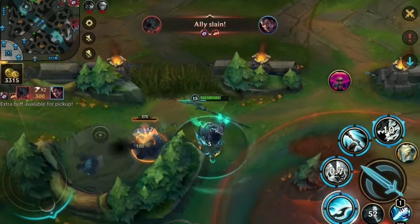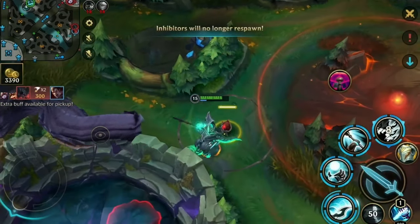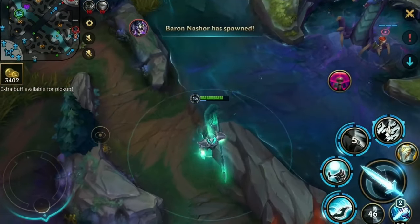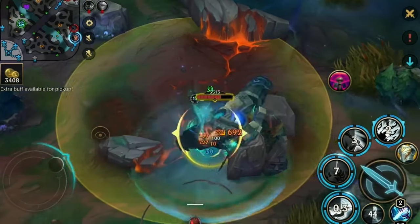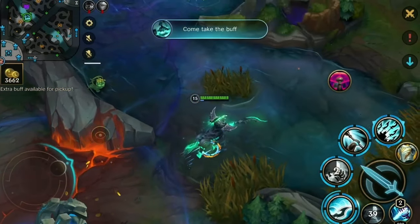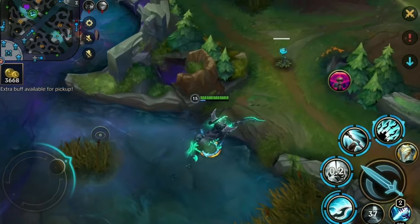Take the Blast Cone so the enemy can't follow over the wall. Now we go for a blue buff so we have enough mana just in case they try something on Nashor. There's nothing for us to spend gold on because we have everything already — so it's time for us to be assassin Hecarim.